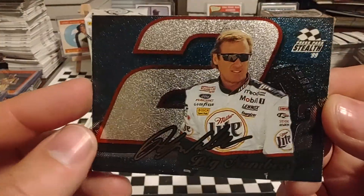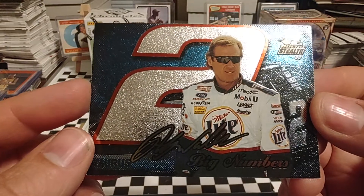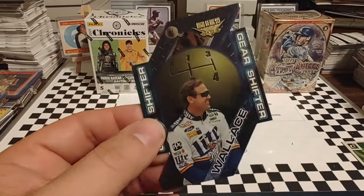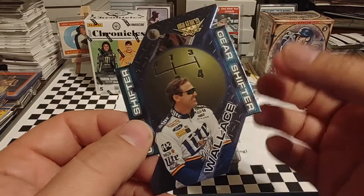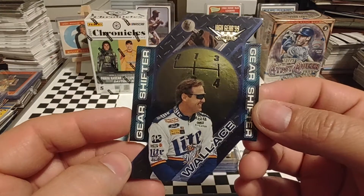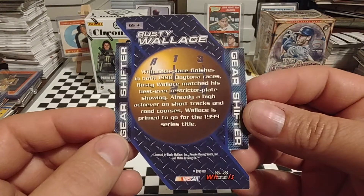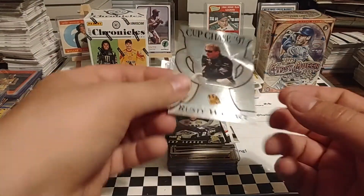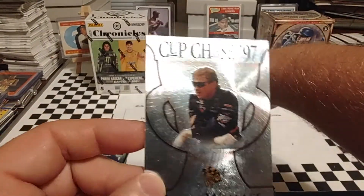I like this card just because you have that number as the background. I always think that looks pretty solid because racing is one of those sports where you do associate a font style, a particular style of number with a driver. Gear Shifters — always thought this was a neat little set. Die-cut card.